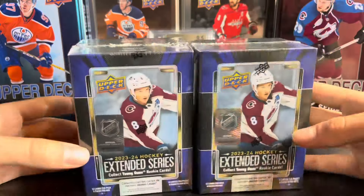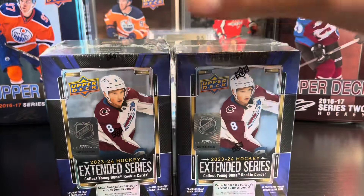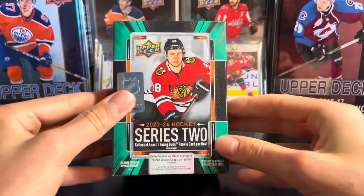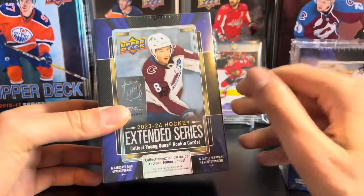Hello everyone, today I got two blasters of the brand new 23-24 Extended Series Hockey. Opened this up on release day, so hoping for that Conor Bedard Young Gun canvas. Last time I opened the product on release day, I opened Series 2 when it came out and pulled that Conor Bedard Young Gun, so I'm hoping for the same luck today in the Extended Series.